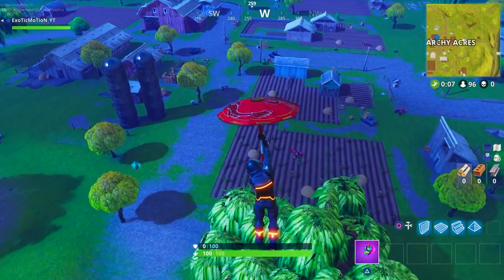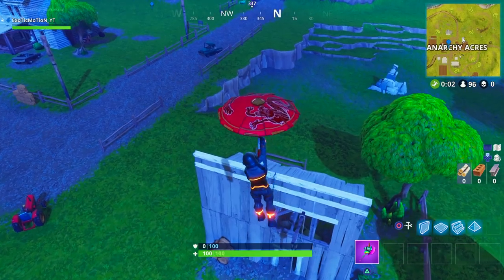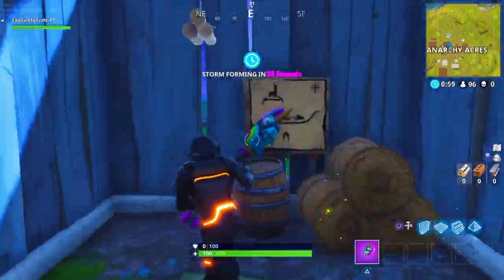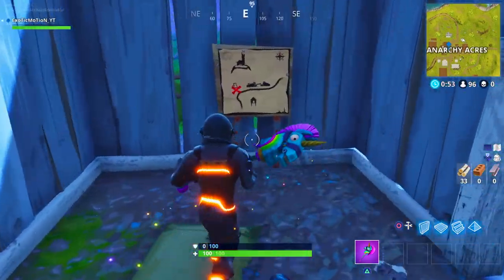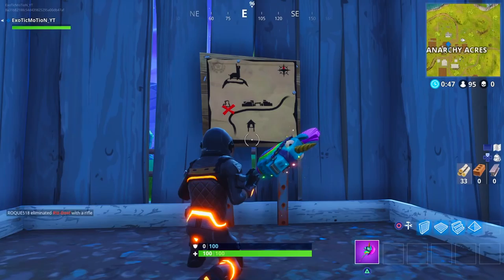Once you find it, you can go try to solve the riddle yourself or use the treasure map — whatever you want to call it. This is where the treasure map is located. If you guys see right here, this is the board showing the objective you have to find. If you look at the map, it shows a little llama standing up, and everyone knows exactly where that llama is — it's in Junk Junction.